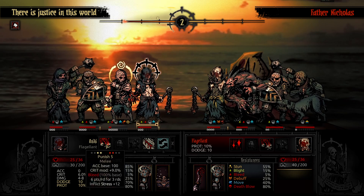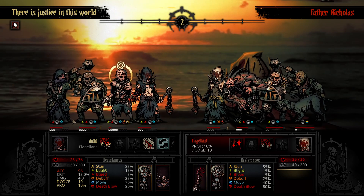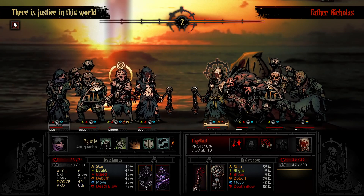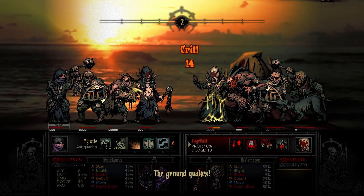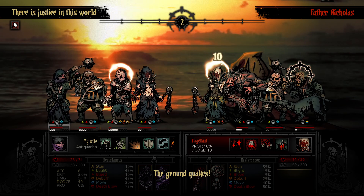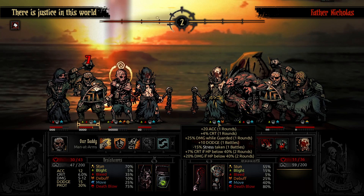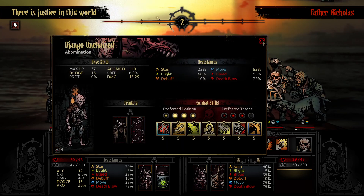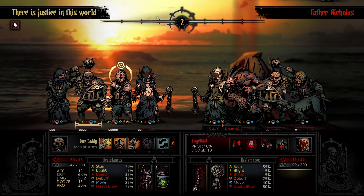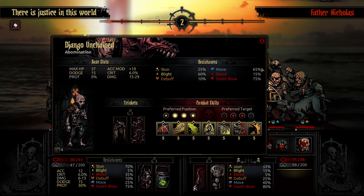We do have the impossible glyph there, which gives a little bit more accuracy and a little bit of extra debuff skill chance. The RNG is being very, very wild today — they miss me with a command buff. I am debuffing them, so it does make sense that they miss, but that's still kind of wacky that I do a riposte for 14. How the hell did I hit for that much? Goddamn spike chain — it really is nasty.